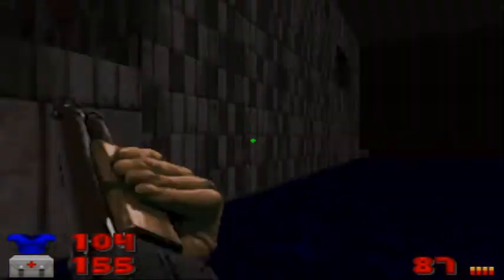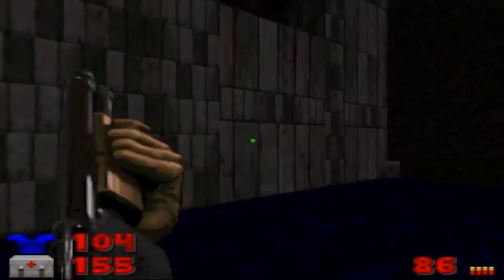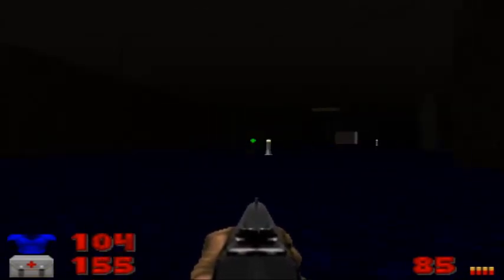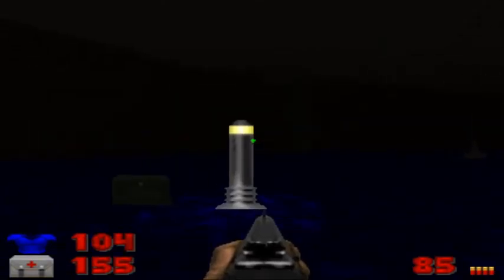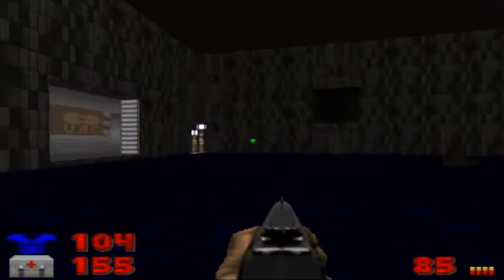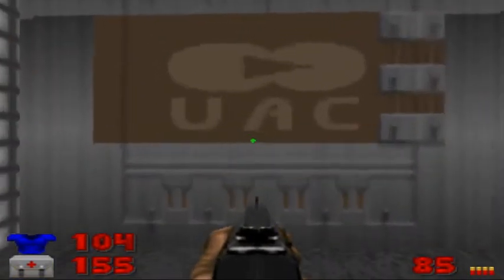Take out the chaingunners. There's one on each pedestal, if you want to call it that. And we're going to open this UAC door. There is another door over here at the very end of this hallway. We can't open that yet — a switch will open that later, so let's open this one first since it's there.